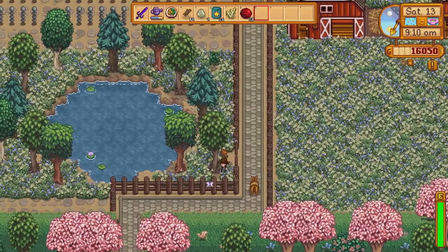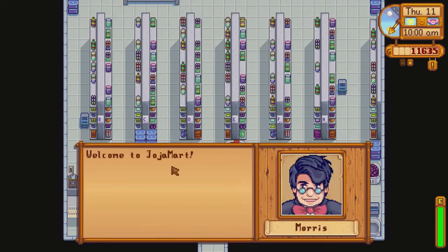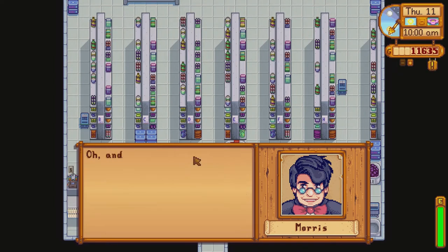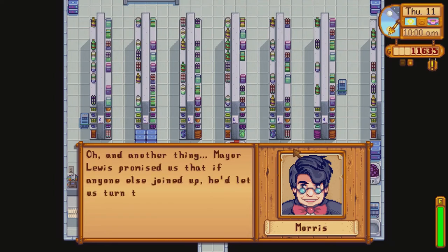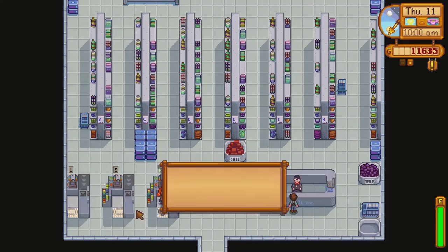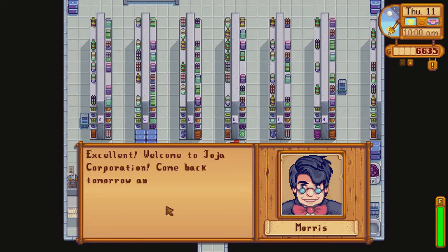The bus is repaired when the farmer donates 42,500 gold to the Junimos in the community centre, allowing them to visit Calico Desert. Willy's boat is repaired when all items have been delivered to the Junimos, allowing the farmer to visit Ginger Island. However, there is another way to unlock these locations. There is a shop in Pelican Town owned by the Joja Corporation. If the farmer purchases their membership card, they can donate 40,000 gold to Joja to have their workers repair the bus. When the farmer has donated a total of 135,000 gold to Joja, they can then assist Willy in repairing his boat.